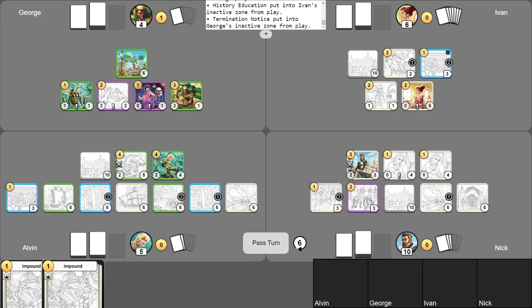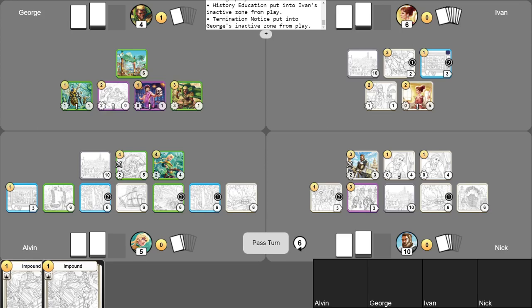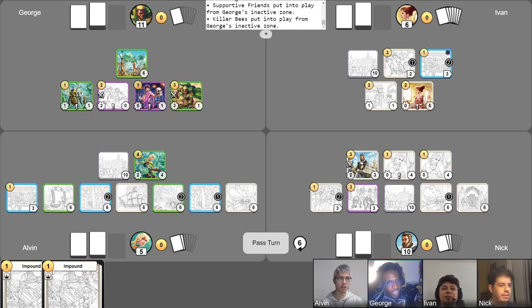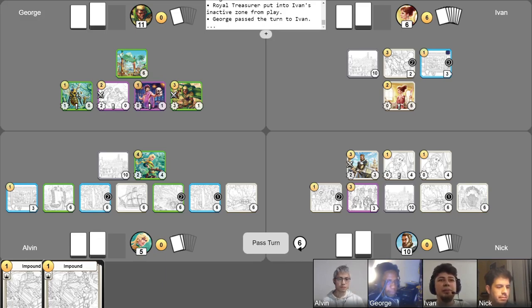I'm going to attack with Supportive Friends on Mufari's Quarry, and I'm going to use Mufari the Beast Hunter to destroy the quarry — scoring myself seven points. He's in the lead. It looks like I am the one who is going to win. I'm going to use my Killer Bees and attack your Royal Treasurer. And then I end my turn. I'm going to be going up in counters for my campaigns. I really liked that Royal Treasurer — it gave me at least eight gold. It was a lot of value over the course of that game. Not enough, though.